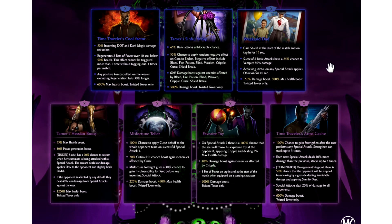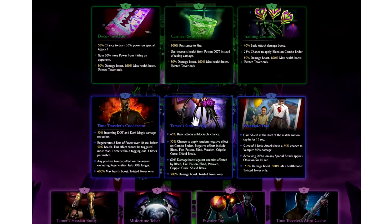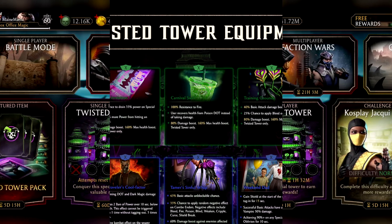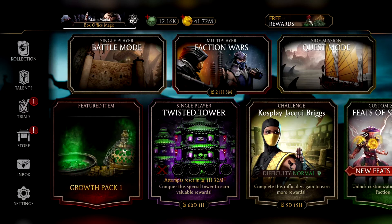Not bad on the equipment pieces so far. The two pieces that for me are must-haves are Tamer's Sinful Whip and Weekend Dad. I think those two pieces are going to be extremely solid, and I look forward to hopefully getting those maxed out. So jumping back into the tower.